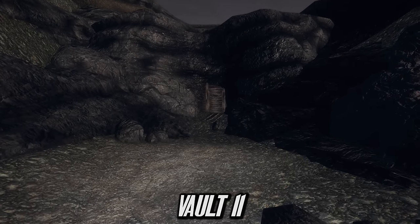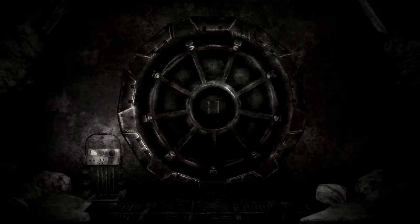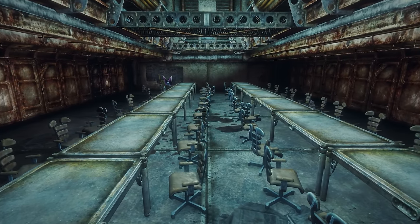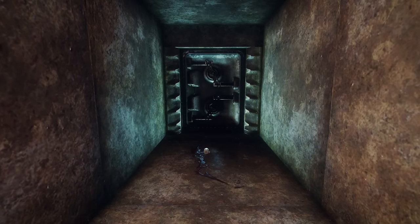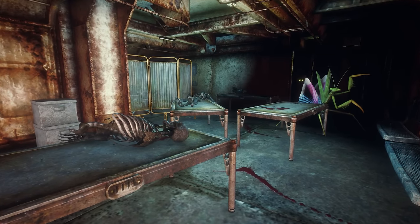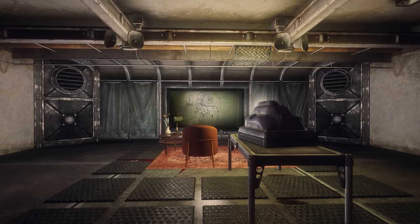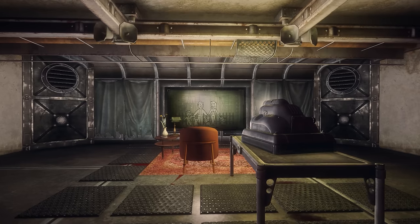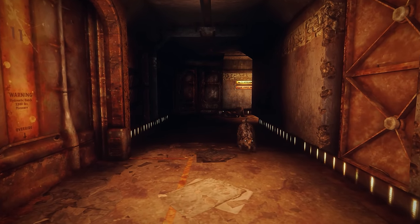Vault 11 is the first example of a vault with a terrifying experiment used on its inhabitants. Whilst it might seem like a standard control vault, its main ambition was to run a simple social experiment. The inhabitants were told that they must sacrifice one of their fellow vault dwellers each year and if they refused to do so, the vault's life support system would be permanently shut down and all would die. In reality, the test was to see how long it took for the residents to all join together and go against the rule of the vault. Once they did, they would be let free and praised as a shining example to humanity.